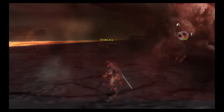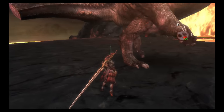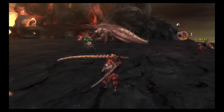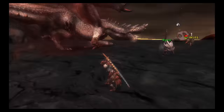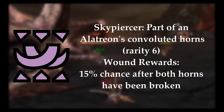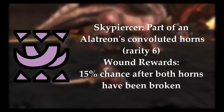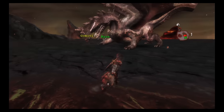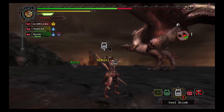Both of Alatreon's horns can be broken, its wings damaged, tail severed and front claws broken. Cutting its tail provides two extra carves and can be severed at any point during the fight. One of the most difficult drops to obtain is the Skyswayer, as it requires both horns to be broken and only has a 15% chance of appearing in the rewards menu. Alatreon's meaning in the Wyverain language of the Monster Hunter world means 'Dawn's triumph.'